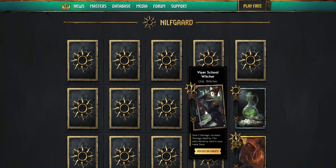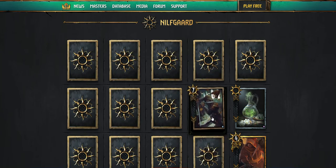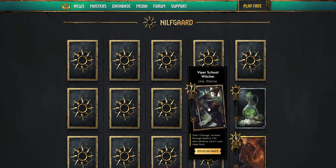Nilfgaard. This card is bananas — Viper Skull Witcher. Deal three damage, increased by one for each alchemy card in your initial deck. So if you put three Crow's Eyes in your list, this thing's going to do six damage. For every alchemy card you put in, it just adds additional damage. This card seems like it's going to be really cool — hopefully it'll make a different Nilfgaard archetype. This is probably the best bronze card that's in the set.